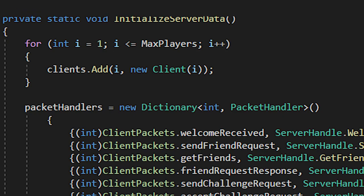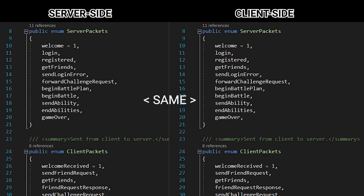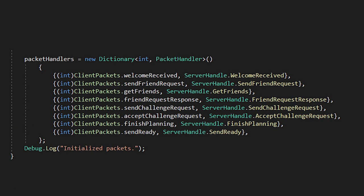The way I chose to handle this was with dictionaries — my new C# superpower. When paired with enums, it makes passing packets back and forth way simpler. When I create a new packet, I just add it to the server and client dictionaries and pass it further instructions. For example, if I get a join game packet, run the join game function. Simple. Enough server stuff for now.